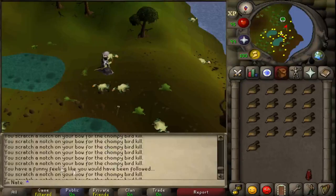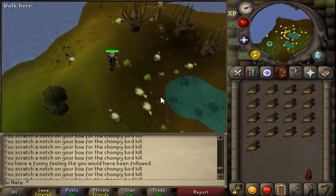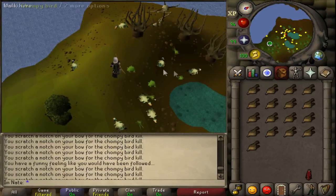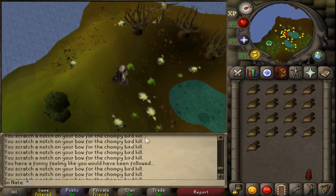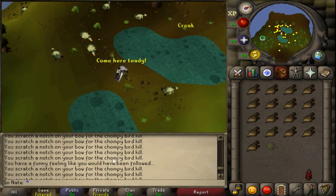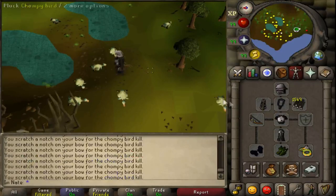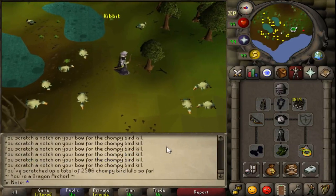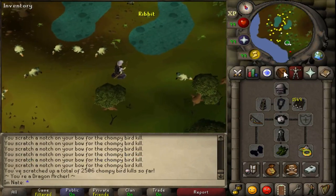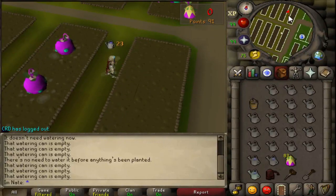There is my first 'you have a funny feeling you would have been followed' while killing chompies — I think that's the first time on this account where I would have gotten a pet I already have. The chompy pet is pretty common at 1-in-500, so it's not too crazy to get while getting 4k KC. Past 2,506 chompy kills right now. I'm going to take another break from killing these, go back to tithe farming — I need to get those other unlocks. I have tons of stuff to get there and I hate this place.